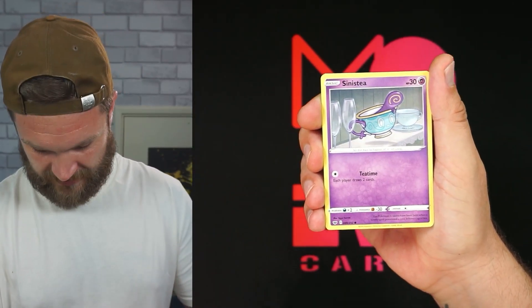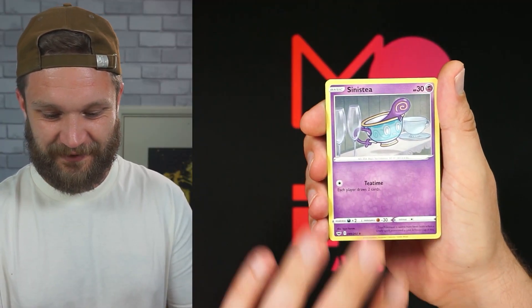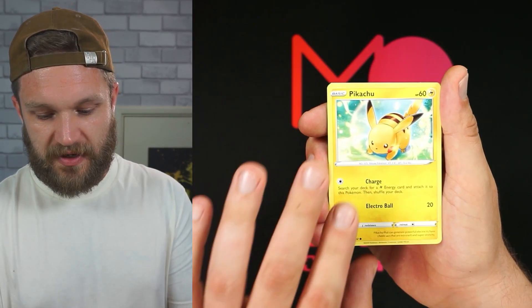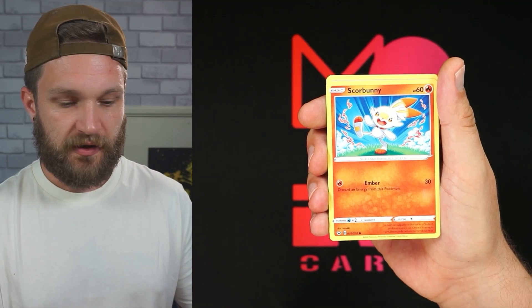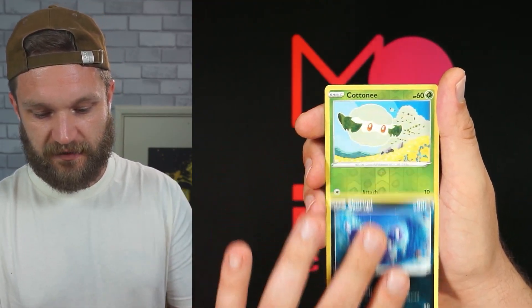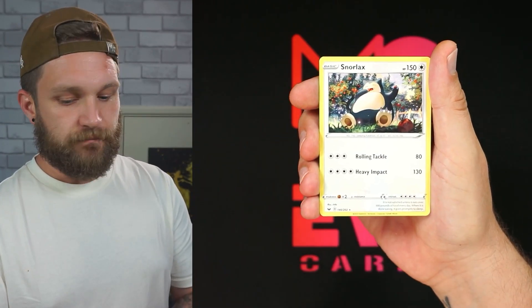Dugtrio — look at that face on the Dugtrio. I love that artwork, it is wicked. Then another Pikachu, which is a nice card though not really much value. We're getting to the reverse slot now... and no hit to finish the pack.